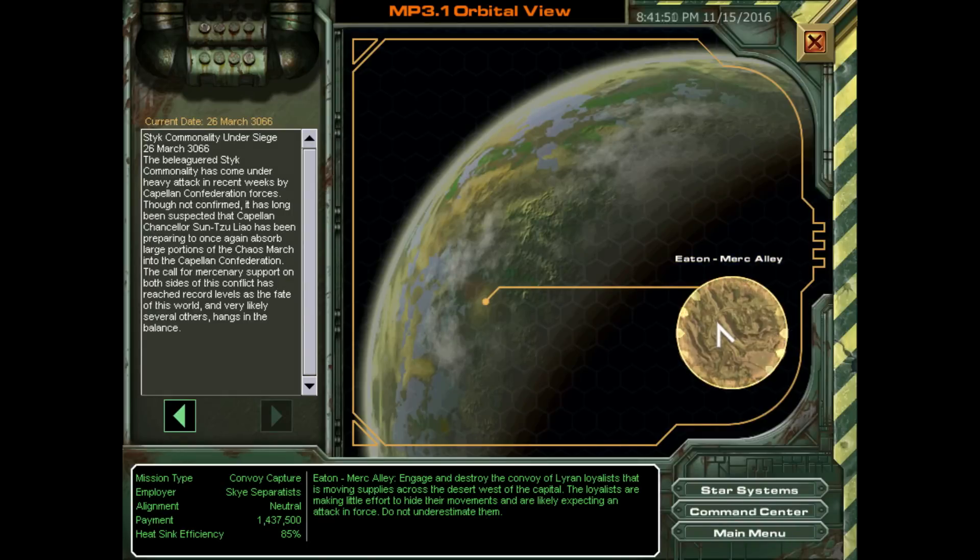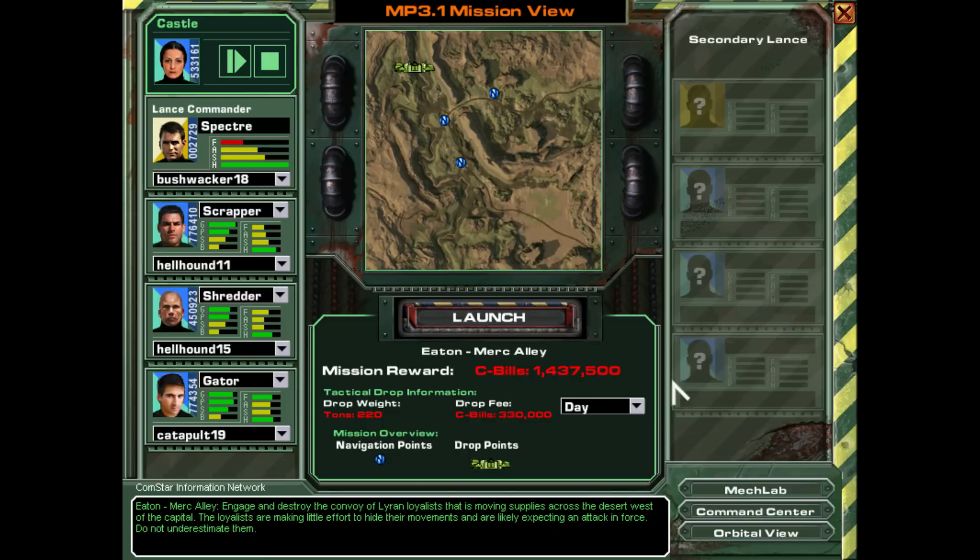Alright, we've got Eton Merc Alley. Let's click into it and hear the mission briefing. The governor's intelligence assets have located a semi-regular supply route that the Liren Loyalists are using to move military supplies through the desert west of the capital. For the governor to carry out his separatist agenda, he needs those shipments disrupted. We're being offered full salvage on convoy assets we capture — all in all, a pretty lucrative mission.